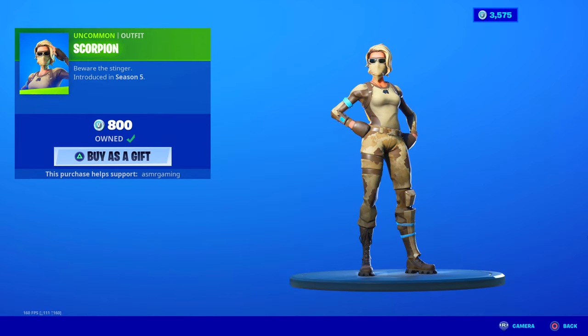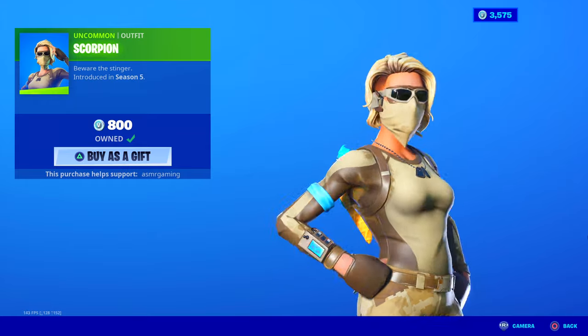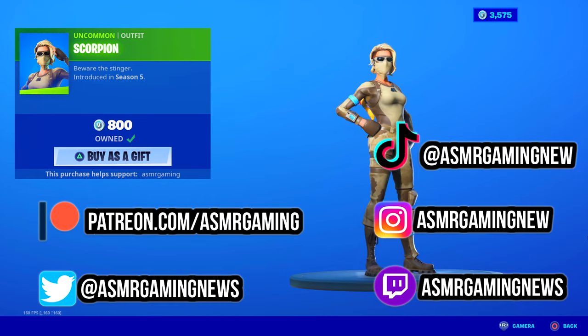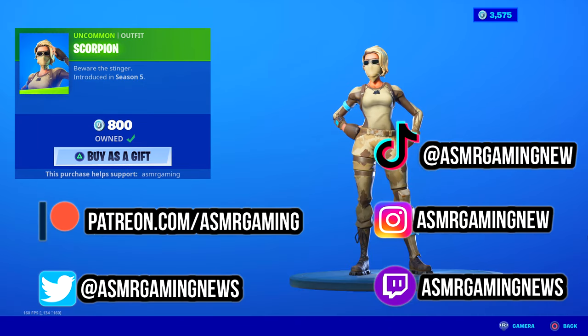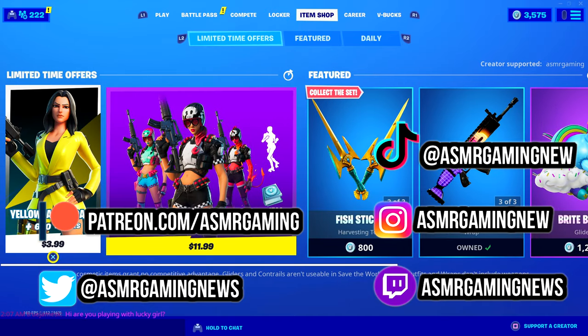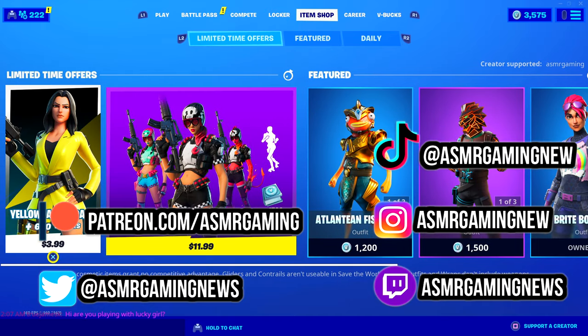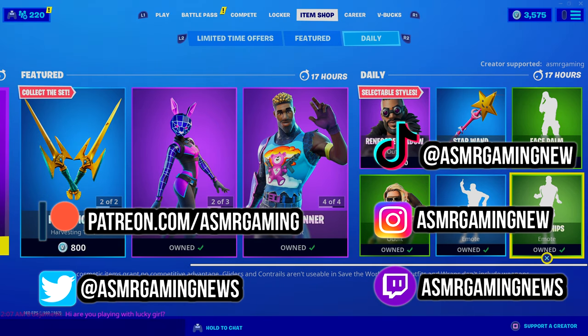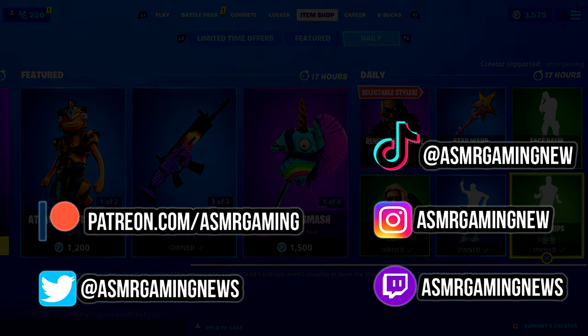Lastly, we got Scorpion — a popular skin you see a lot in Arena. Every time I play, there's at least one or two players using the Scorpion skin. Beware the Stinger. I like the desert camo and the sunglasses she's wearing, plus a bandana face mask thing going on. Cool skin. She's been in the game since season five — that's crazy. So she is back. That is basically everything on the item shop today. Thank you all for listening and watching — please be sure to like, comment, share, and subscribe. I'll be back very soon with a new ASMR gaming video. Thanks and farewell.